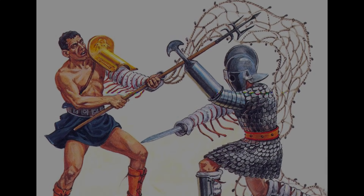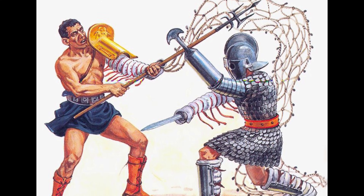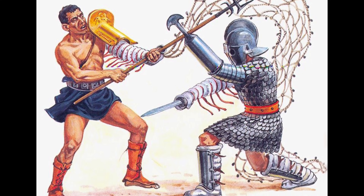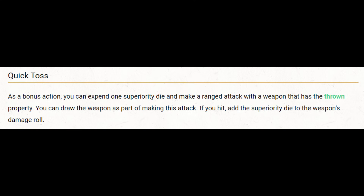As for the action, bonus action, or reaction required for the net, the action is the most expensive since we can get additional attacks with our action and we would lose them. However, there are a couple ways we might use our bonus action or reaction to throw the net. The first is the Quick Toss maneuver through Battlemaster. Remember, there are a couple other ways to access this — you could use the Superior Technique fighting style or the Martial Adept feat, but those are expensive ways since they can only be used once per rest instead of three times.